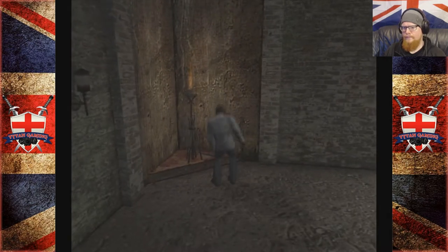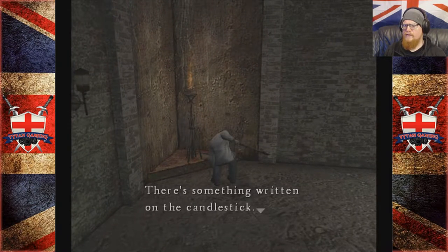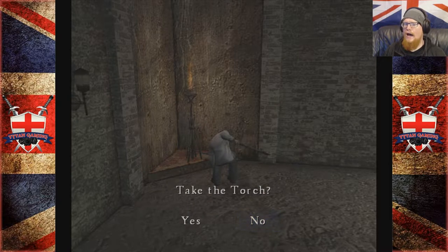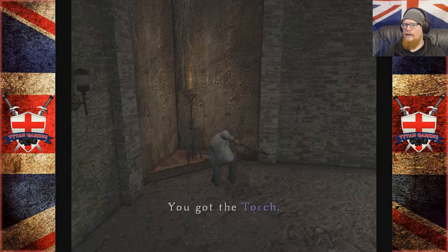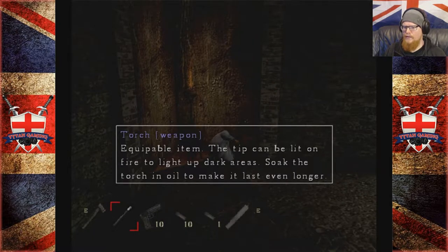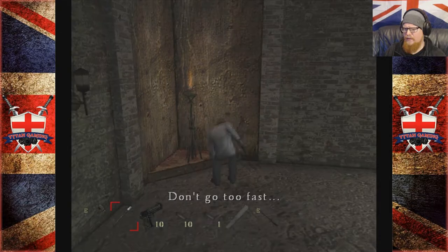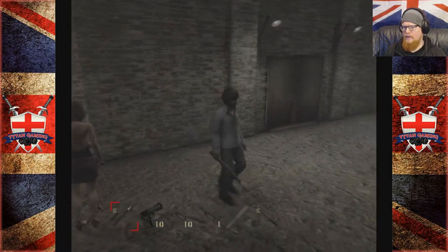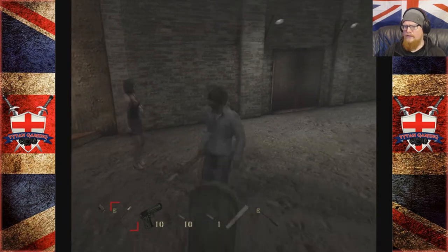There's something written on the candlestick - holy flame, it's a torch! You got the torch. The tip can be lit on fire to light up dark places. Soak the torch in oil to make it last even longer. Right, so I guess we need to light it.